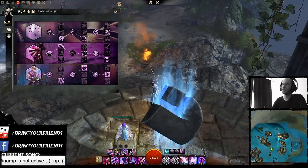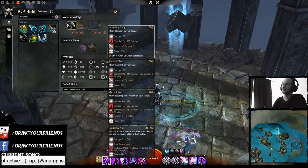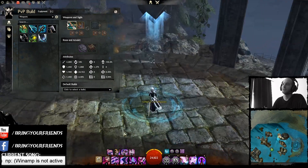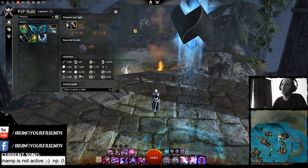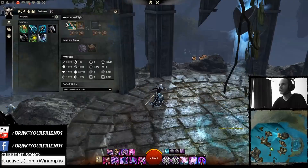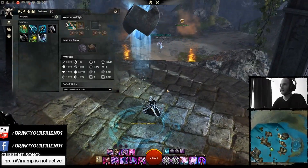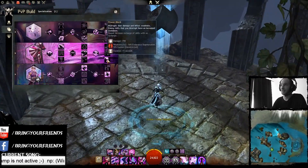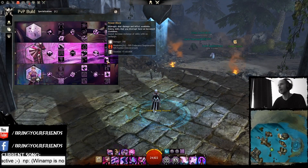Even though I enjoy axe for Mirage, axe's ambush just doesn't compare to sword ambush. With axe you just get damage and that's it, but with sword you get the option of mobility and the option to gap close with damage that trades into a stun, which is further amplified by Power Block.